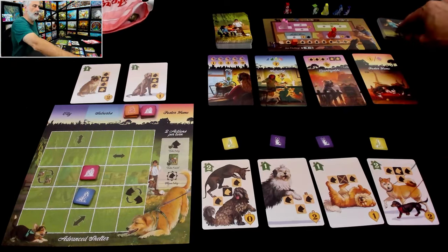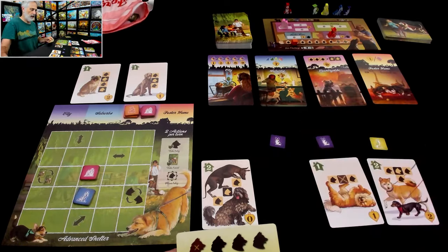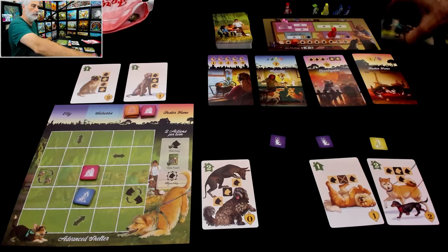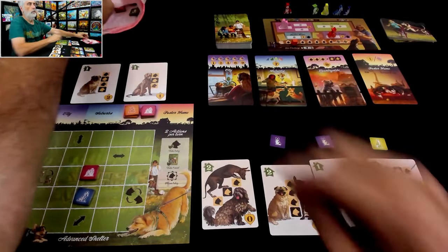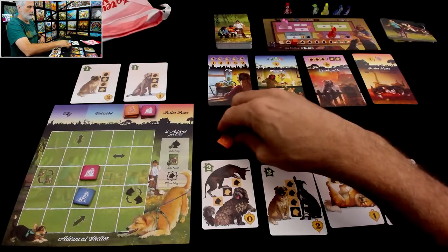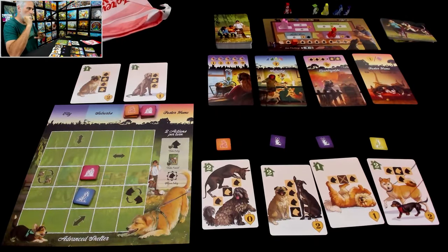And then my buddy says, hi, I'm going to take that boxer and that training card. We replace those. Show me blue. Not a blue. Okay, but hey, another schnauzer and I want to get schnauzers all over the place. Cool. Alrighty. And we're moving on to the third. I now have to lock in my third dog type.